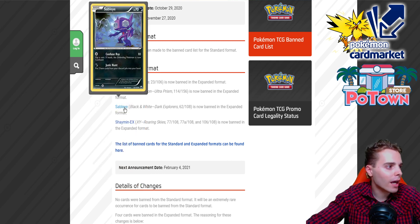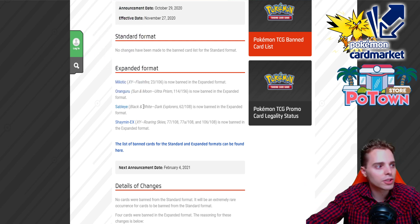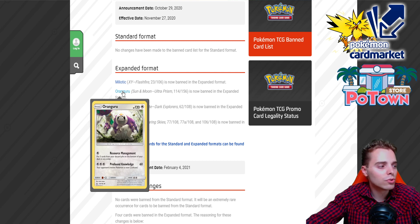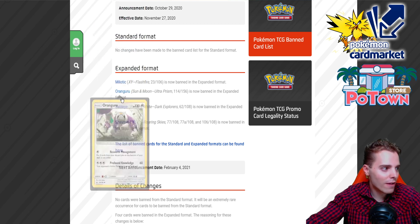They also banned Sableye — this is the one from Dark Explorers. Brings back memories, right. The exact same effect as the Oranguru, except instead of putting them on the bottom of the deck, this Sableye lets you use Junk Hunt to put two item cards into your hand. With Life Dew, Ace Spec cards, and all that crazy shenanigans, it is actually insane to get resources back from the discard pile that efficiently — any two item cards from the discard pile straight into your hand. If you get the lock up and rolling, Sableye is probably one of the scariest ones because the cards go to the hand immediately — you don't need extra draw support. Both Oranguru and Sableye are gone. I wonder what's going to happen to stall archetypes; pure control decks will have it hard in expanded without any of these cards.